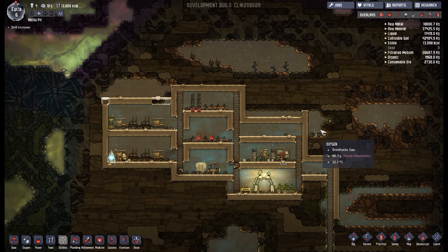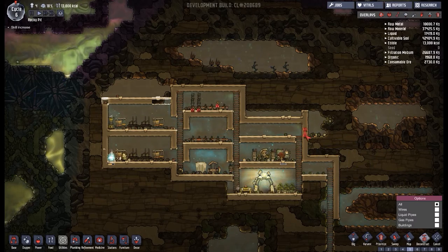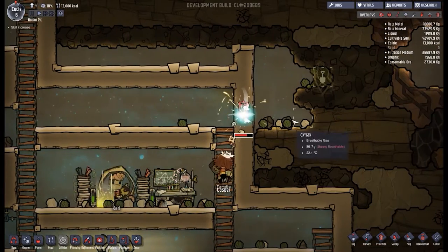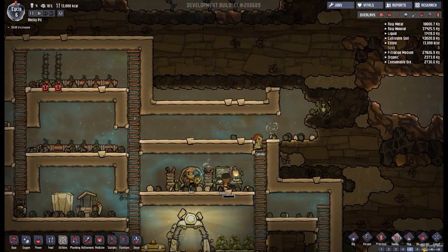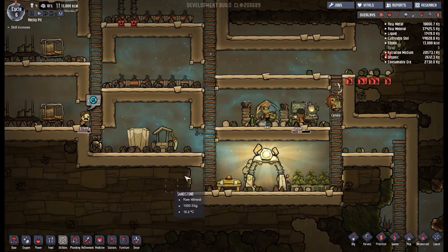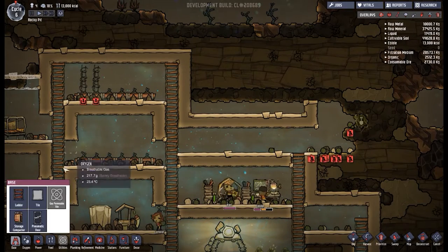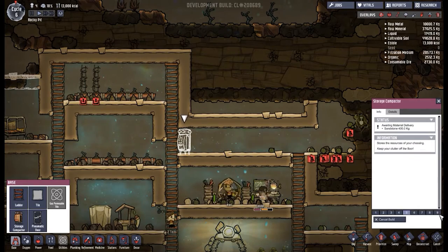I'm going to bust through this wall here — I want this stuff. What have we got? Sand, dirt, sand. If I give it a sweep I'm not expecting too much to happen because there's nowhere for stuff to go. The dirt is getting moved around. Perhaps we could put a storage container here — let's put one right there.